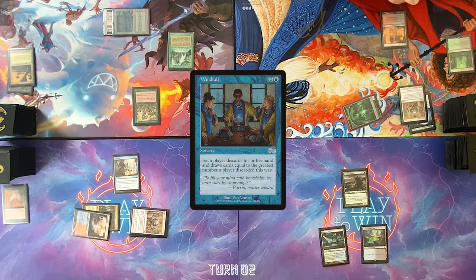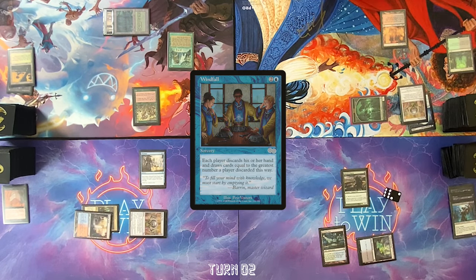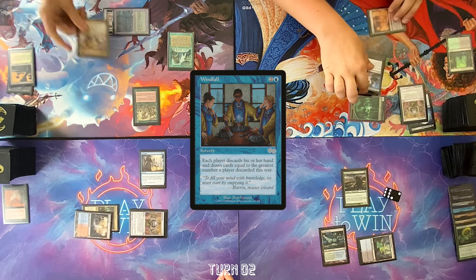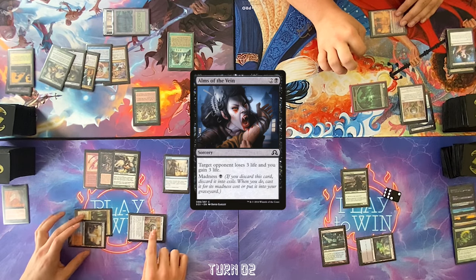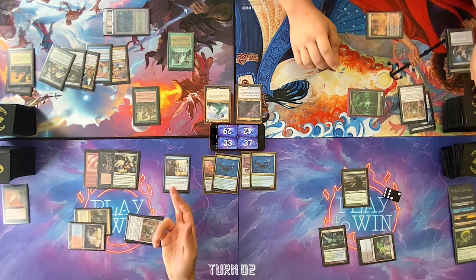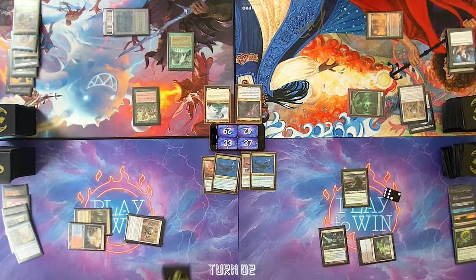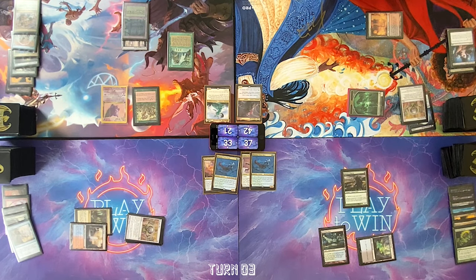I'm going to respond — cast Dark Ritual, use one for Entomb, put Razaketh in my graveyard. We're all discarding and drawing — I have six. I'm going to cast something on discard via Madness — Alms of the Vein. I would have really liked to get an Entomb from this Imperial Seal, but I don't have two black to cast in one turn. Dylan, you're gonna lose three. I tutored for World Gorger so I would discard it off the Windfall. Everyone draw six. I'll give Tyler the second spirit. Pass turn, Sylvan Library — I'll keep three. I'm going to play a Gaea's Cradle. Shit, I should have given the second one to Nate.